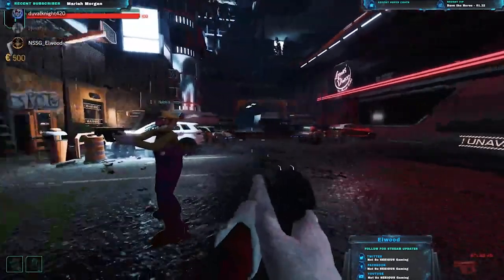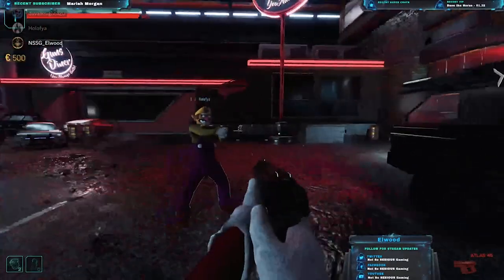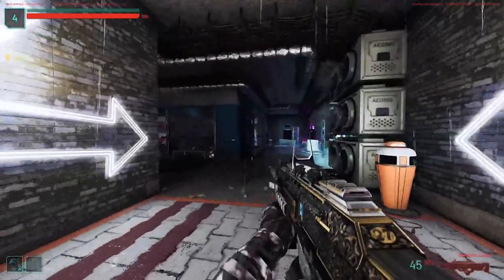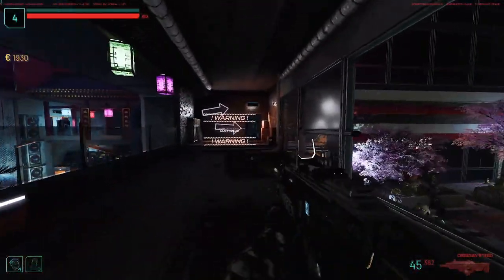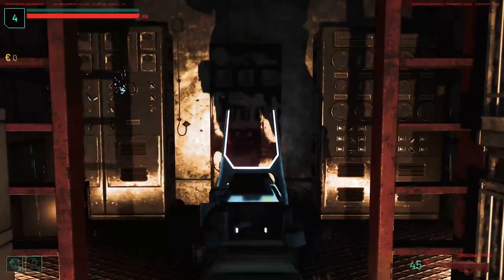Welcome back guys, it's Elwood here from Not So Serious Gaming. Today I'll be showing you the full easter egg guide to C-Town, created by Logical. First things first, you must activate power. Follow the white neon signs up to where Jugg is and turn left — power's just here.